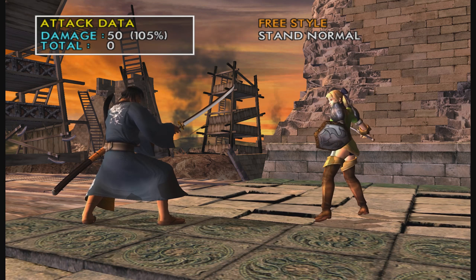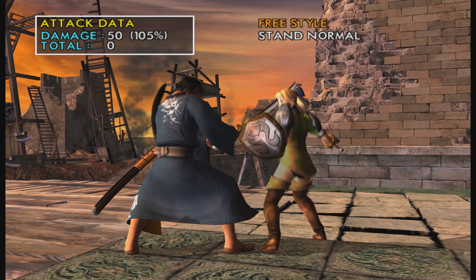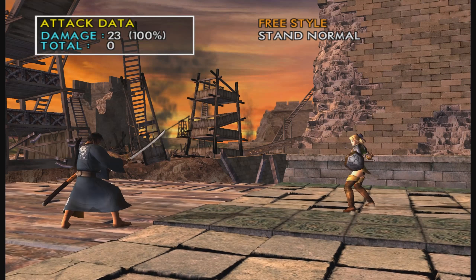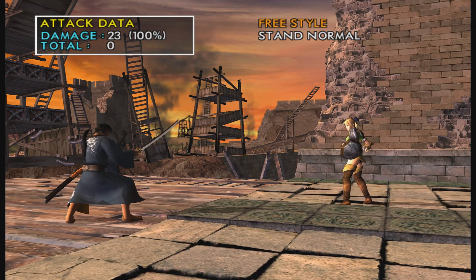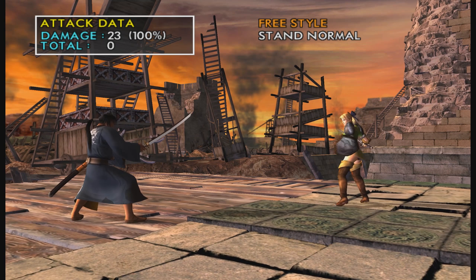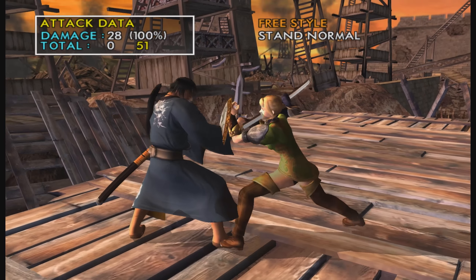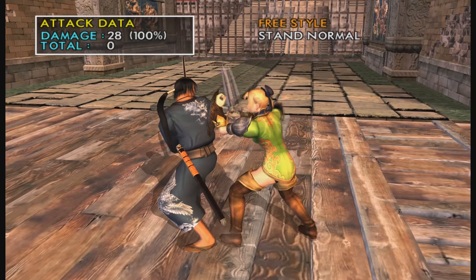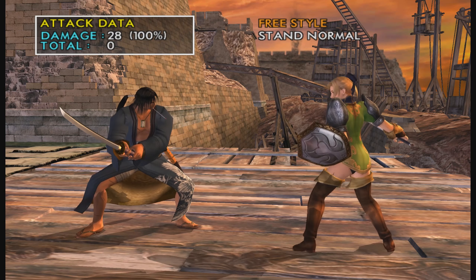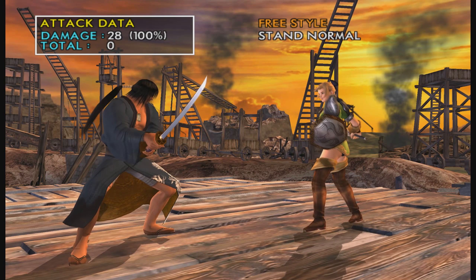Suggested playstyle: you always want to try to be up close and keep up your pressure on your opponent — force constant mixups. She lacks good tracking attacks with range — that's her big problem. The best move with that is 66B. It can be a pain to get up close, so you have to really rely on 236+G to do that — that's a safe way of getting in. Have to be patient with somebody like Ivy especially. Best range attack: 66B. 236+G is the potential to patiently get in. Just keep in mind that her mid-range and long-range game is not so great, so she has to be up close a lot of the time.